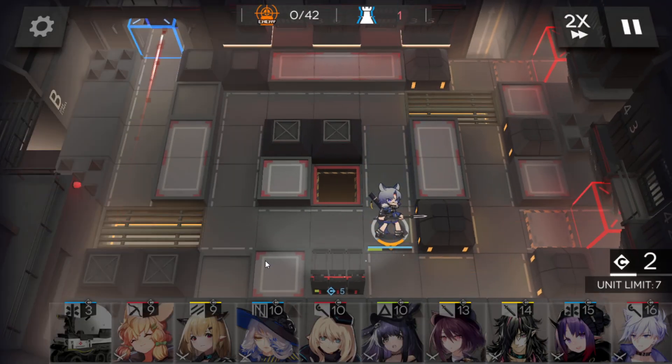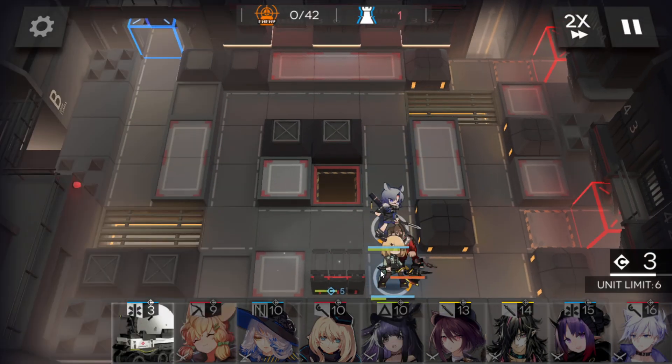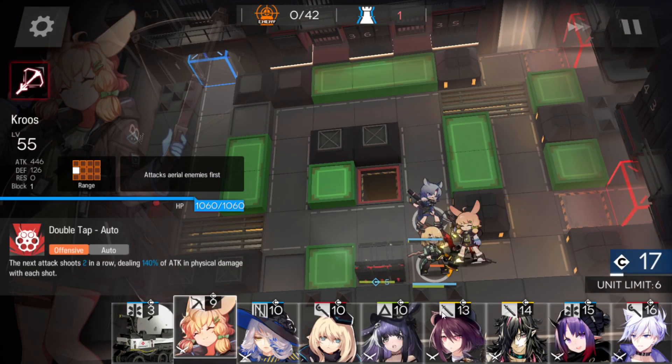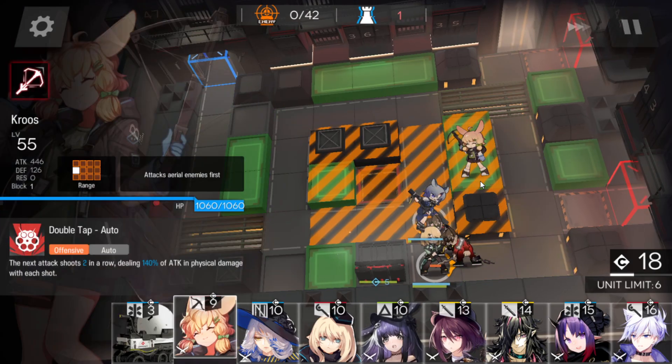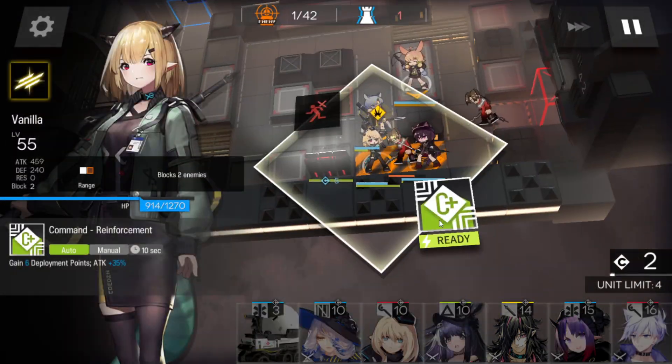First, place the vanguard here. Wait — the first prisoner gets blocked first. Okay, next one. Let's go for the sniper first, then activate the guard's skill.